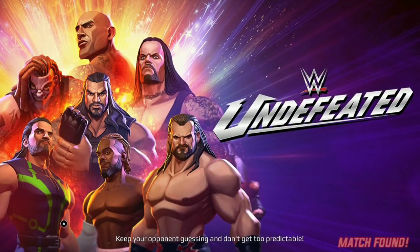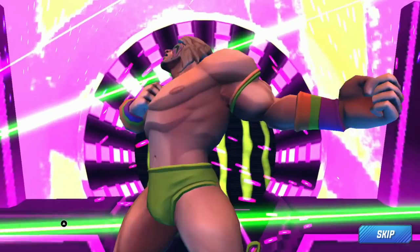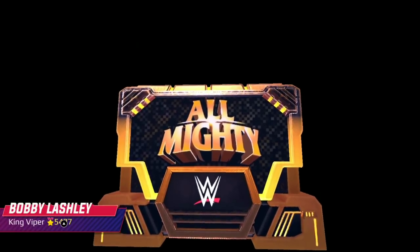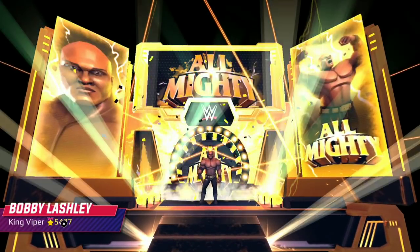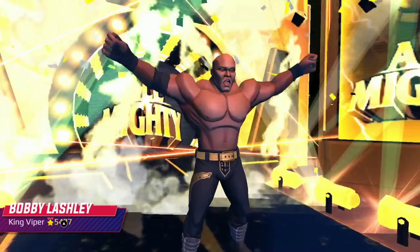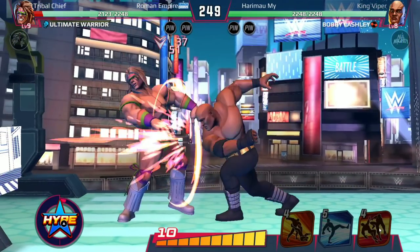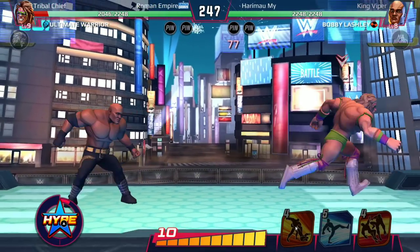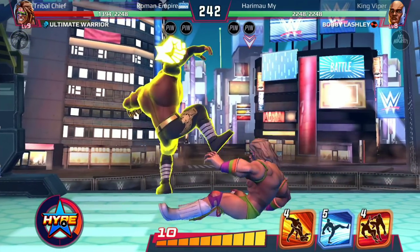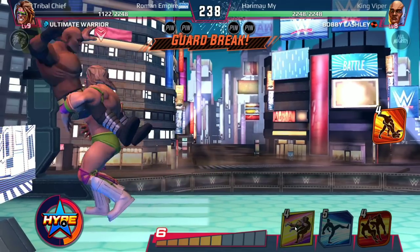Hope to see a few Hulk Hogans. The entrance looks super cool — I like the color combinations they gave him, green and pinkish purple. Bobby Lashley versus the ultimate warrior, let's go! Oh, I didn't dash back — my bad. One mistake allowed him to do so much damage. Anyways, the show has just begun.